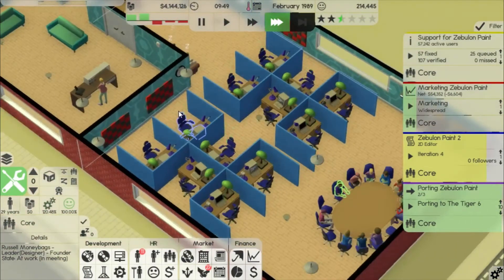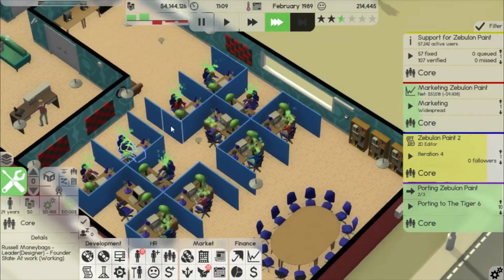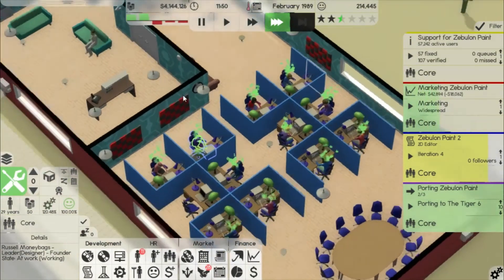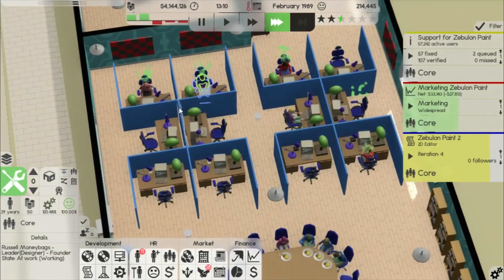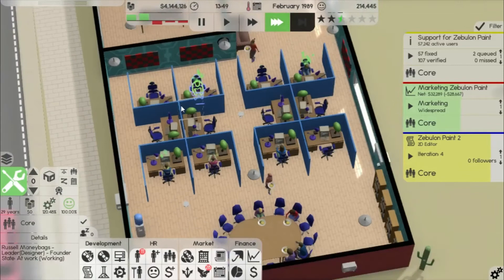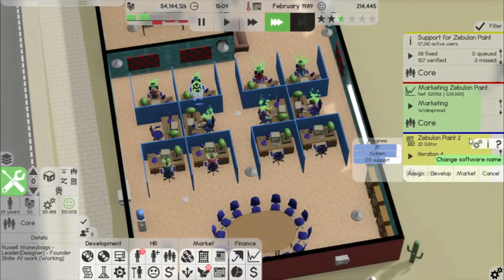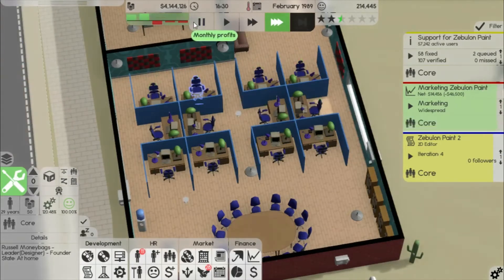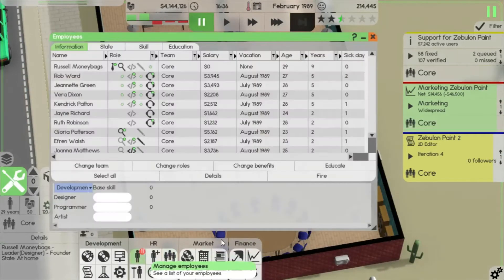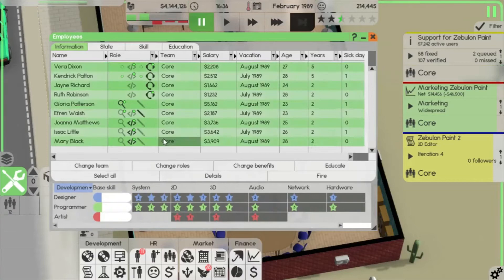Another meeting — yada yada yada. More coding, code code code away. More marketing. I'm going to go ahead and select education for a lot of these people.